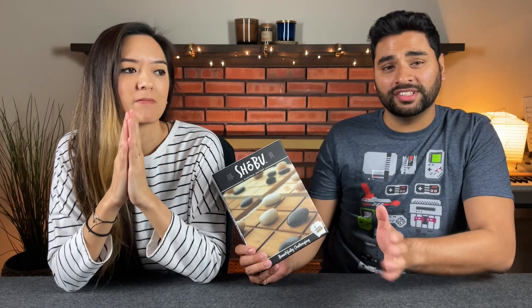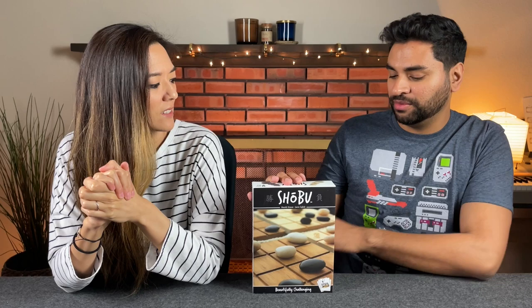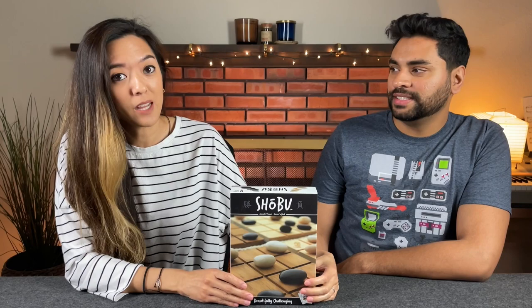Next up, we have another abstract strategy game — probably one of the more unassuming games here. This one was highly recommended by a lot of people, and it is called Shobu. Shobu is designed by Manolis Rennes and Jamie Sejjak, and published by Smirk and Laughter Games. We got this game at PAX Unplugged 2021. When we saw the box, we were like, really — it's literally rocks, wooden boards, and a rope. It's physically heavier than it looks.